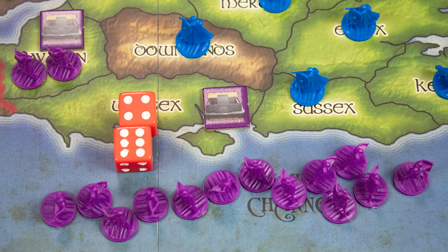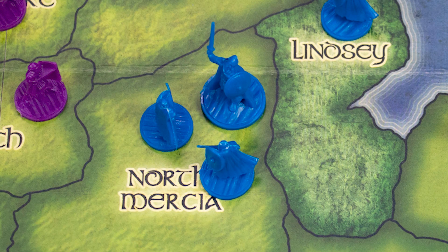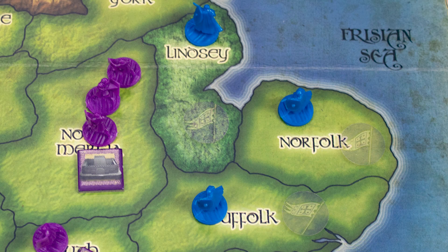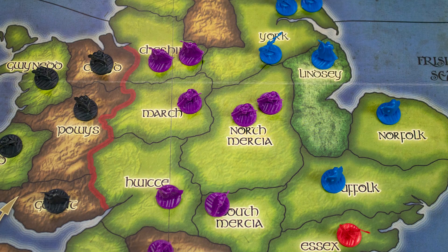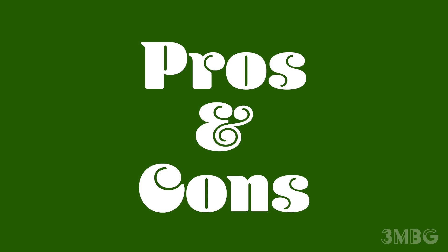The Romans break most of the rules mentioned above — moving faster, hitting on fours, and only being eliminated on sixes. Leaders will sometimes spawn, like Boudicca here — they allow armies to move further and also roll dice in combat. There are lots of other special rules including handling how some factions surrender to others and the removal of the Roman legions and their replacement by the Romano-British culture.